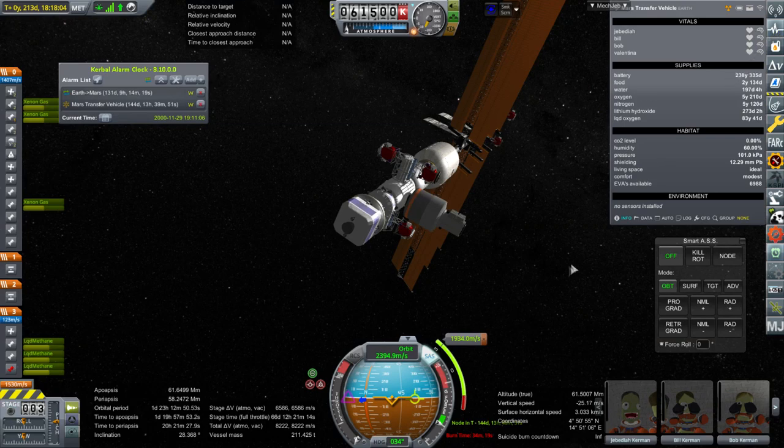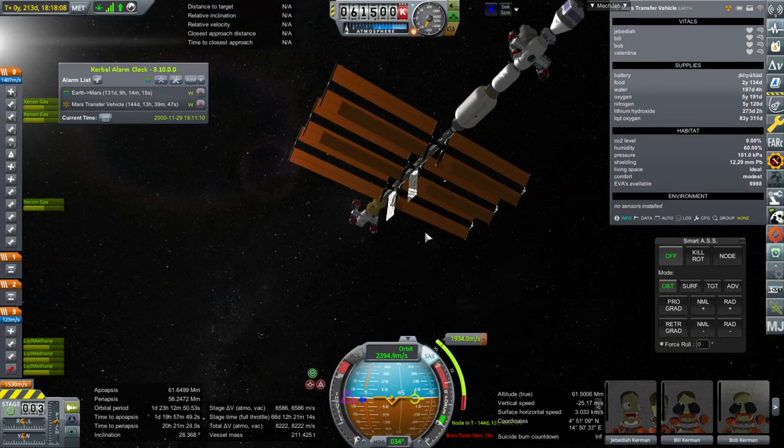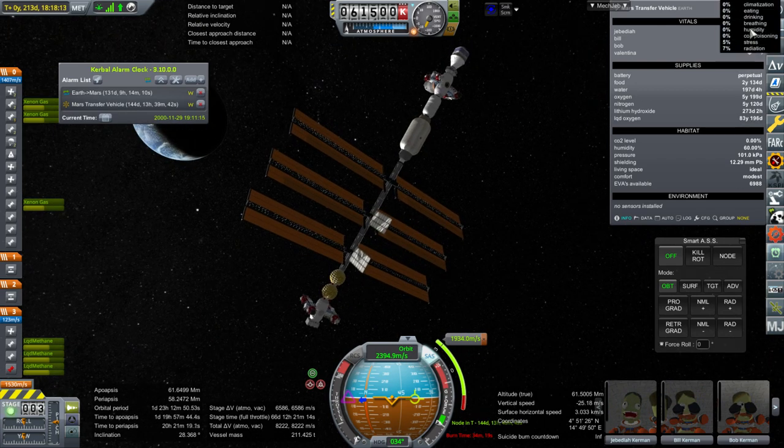We're going to have a lot of trouble getting to Mars because water is heavy — it's the heaviest life support component. So we need to make sure we're recycling that. Anyway, other than that, we have a little bit of a problem as far as stress and radiation. 100 days is one tenth of the full Mars mission, and right now we have 5% stress and 7% radiation with some variation.